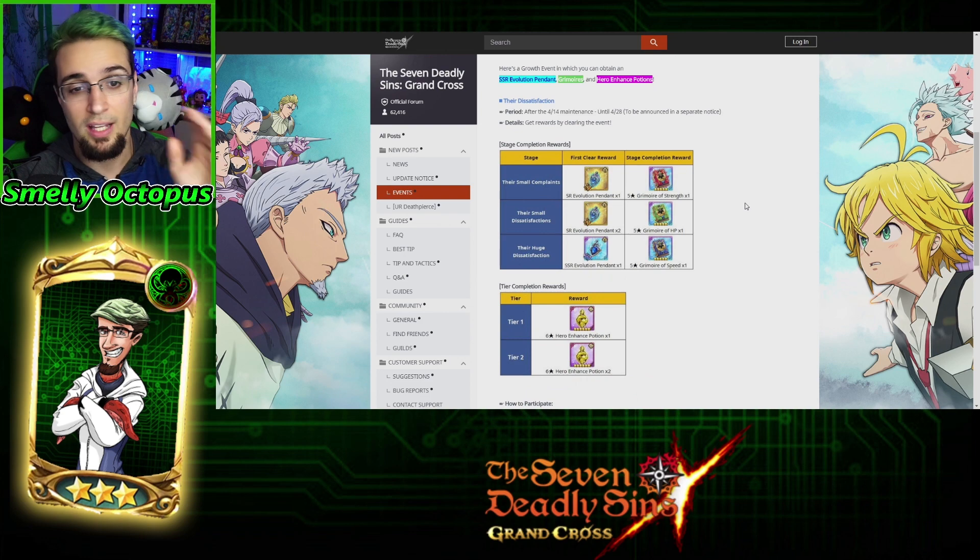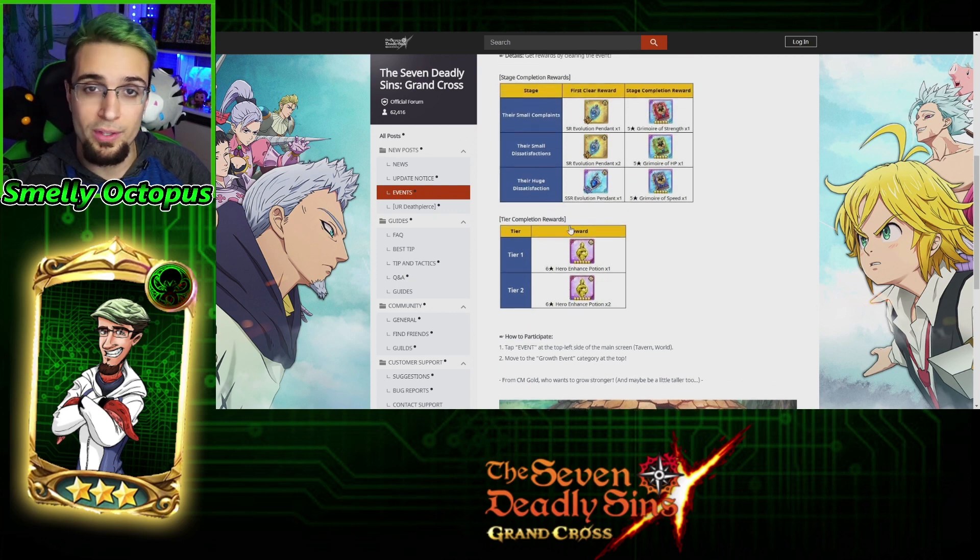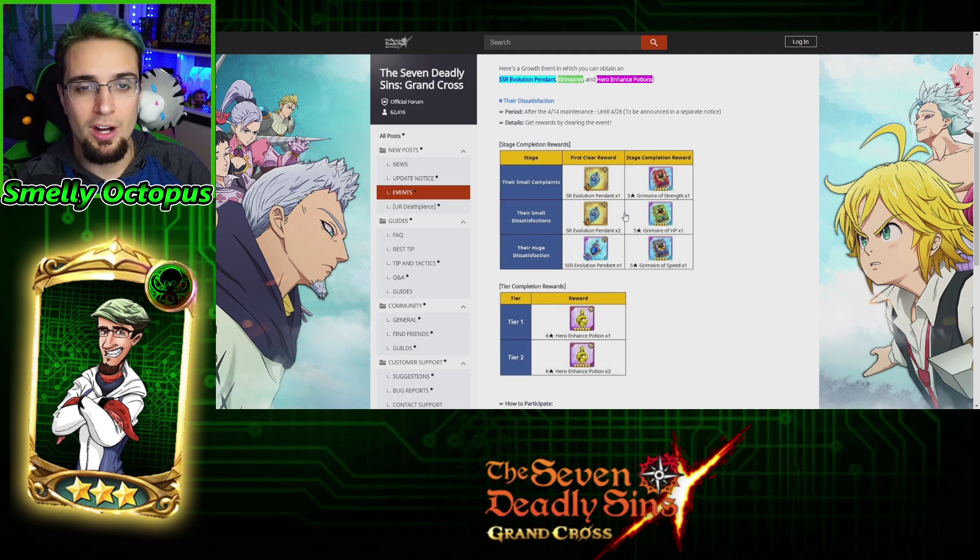If you do that, you get to get SSR pendants and SR pendants, plus books for leveling up and experience pots, which are really, really good. Complete this entire event — it is worth it. Do it. Spend the energy — it's worth it. Get it completed before it's gone.